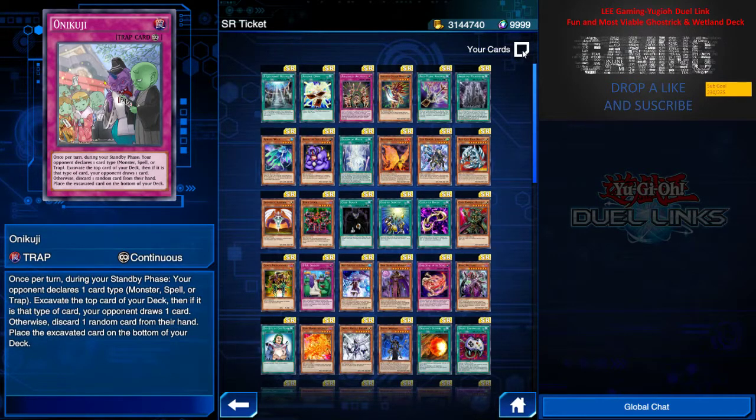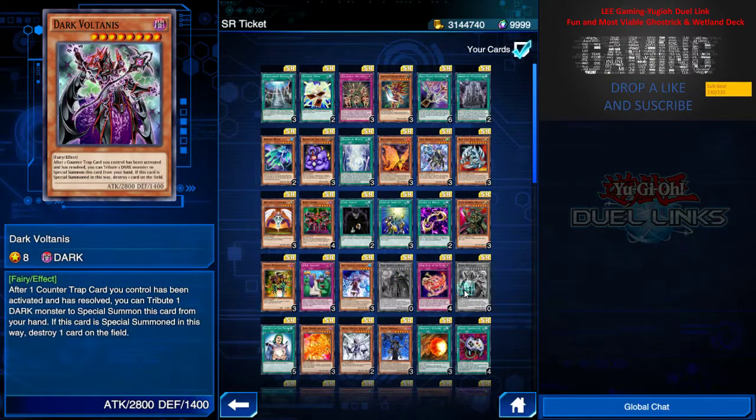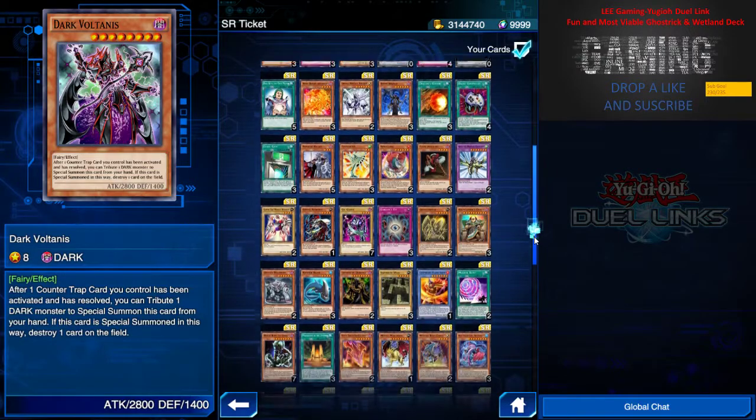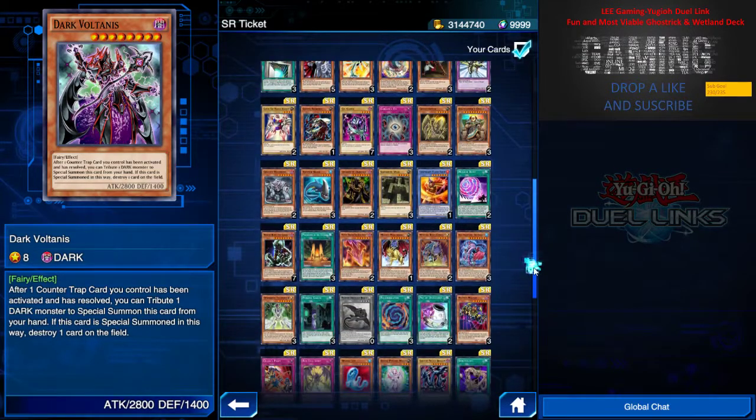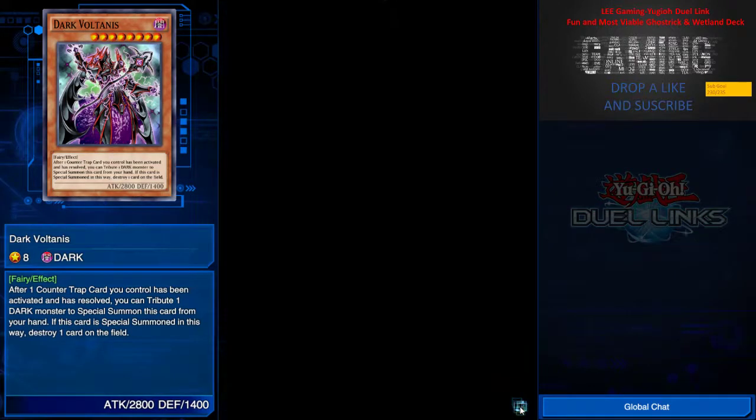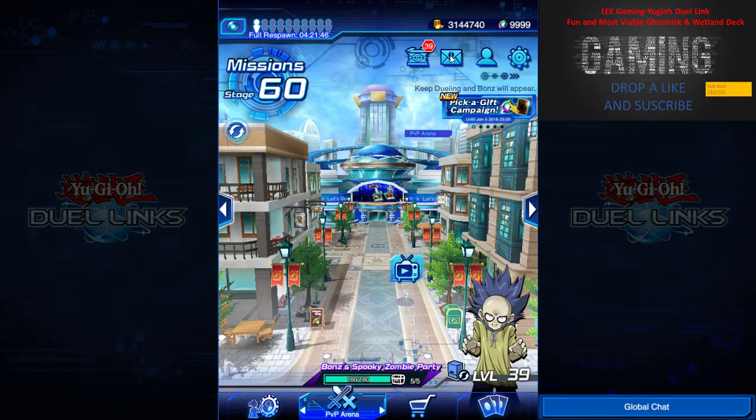For the SR list, you can click on the SR logo itself and take a look at the cards you don't have and choose them as well. I already have some of these which I don't think are viable right now, so I'm not sure which card I'll take — we'll see when the time comes. That's all for the update.